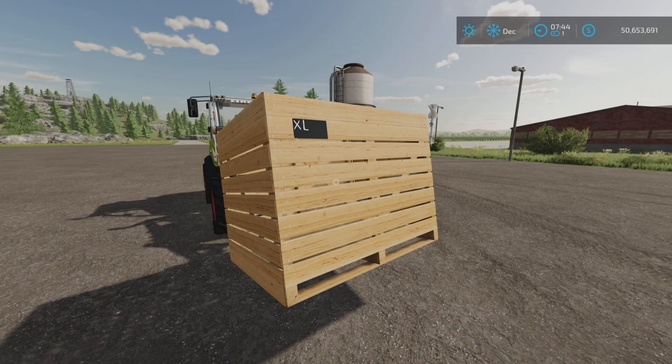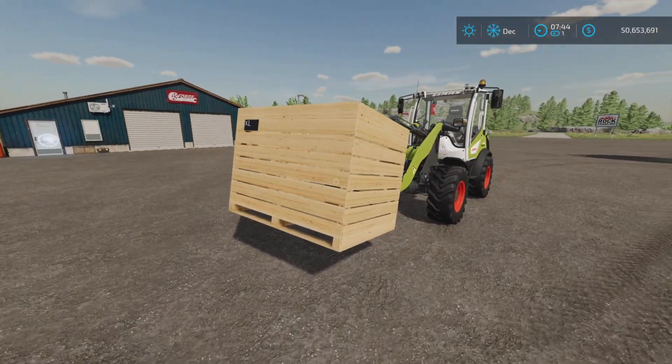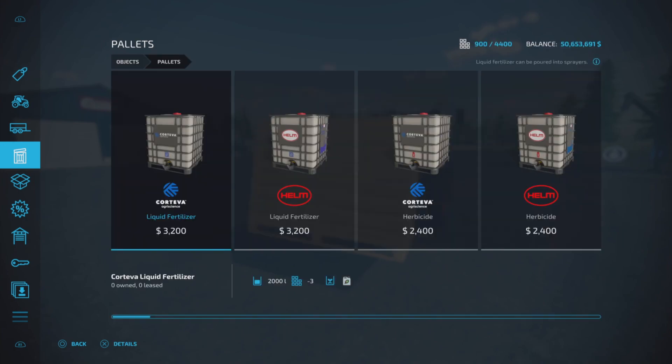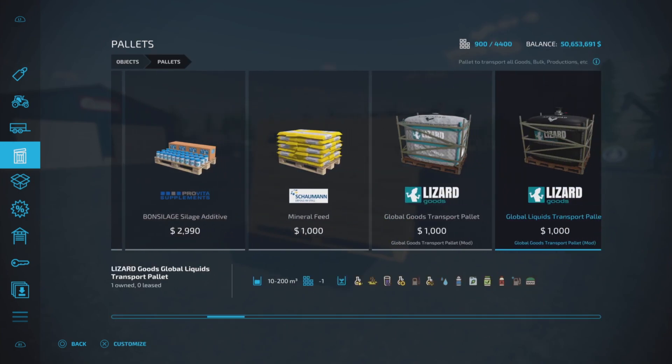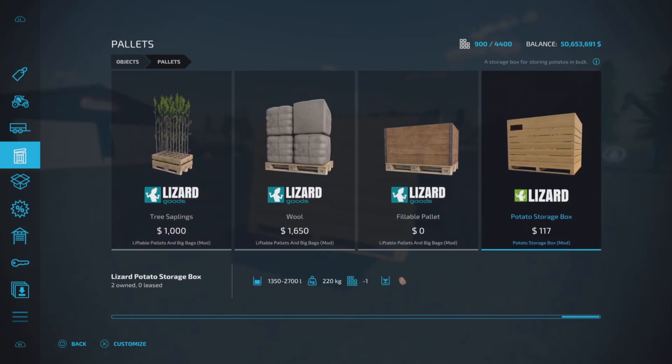Hey, it's Loony Farm Guy here with a new mod test for Farming Simulator 22. This is the Potato Storage Box by Dutch Modding Inc — 1.71 megabytes to download, and there are two slots on console. Let's look at where to find it: under Pallets, all the way to the end.